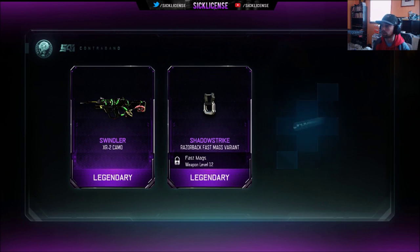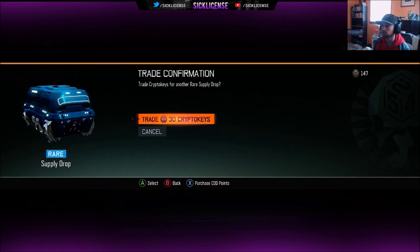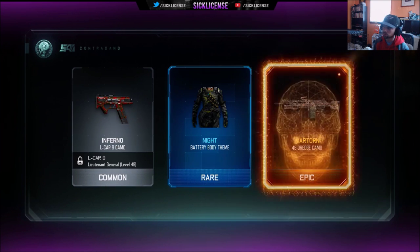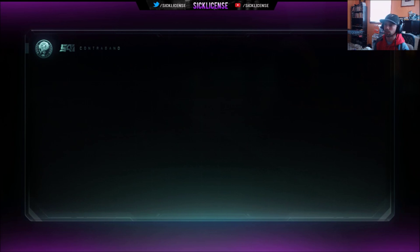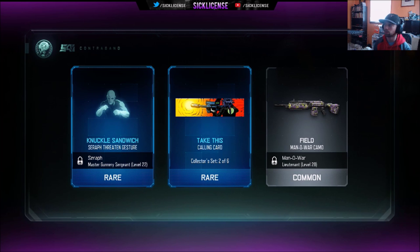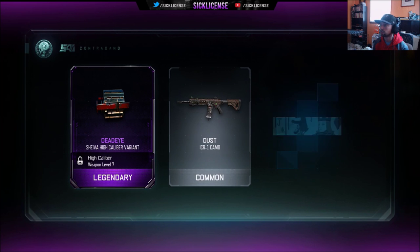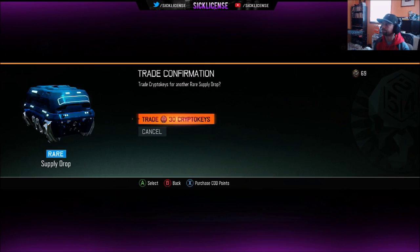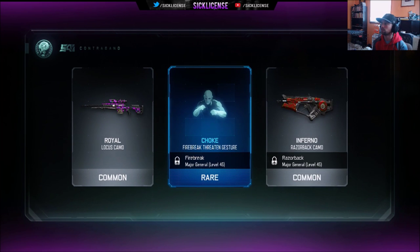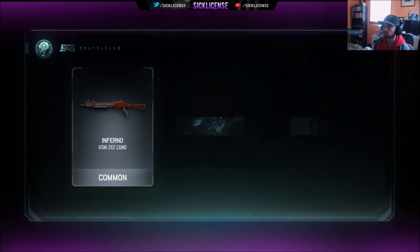Swindler for the XR2 — ooh! Razorbag fast mag, specter, threatened gesture — nice. Getting some real good camos now. Car night, battery body, war torn for the Dredge — the Dredge is a really good gun, it's like the XR2, just a burst weapon. Field for the Man of War. Iron dust, body for the Serif, royalty for the Locust — nice. Inferno for that. Down to our last 30 crypto keys.